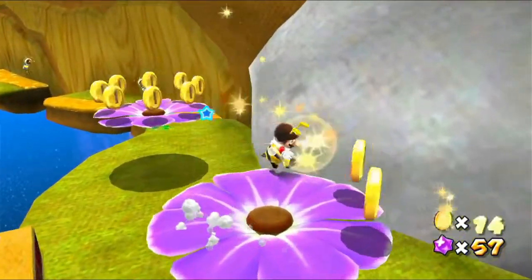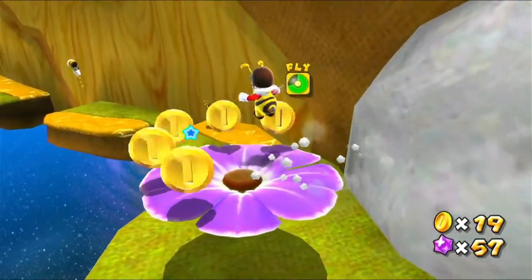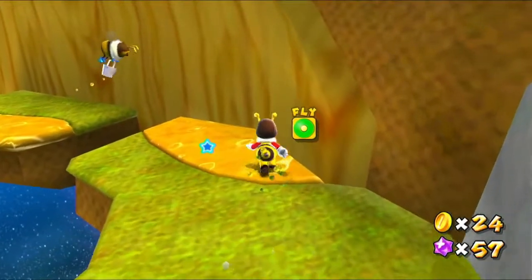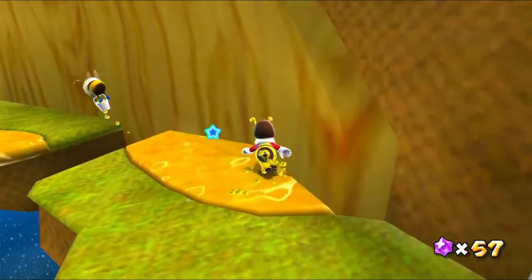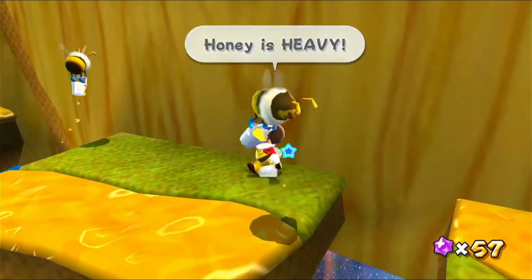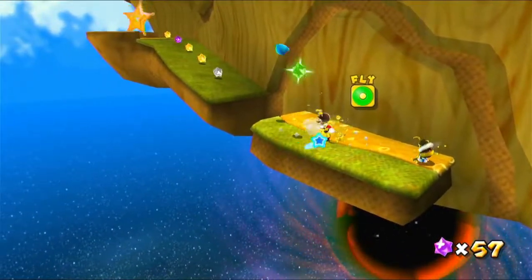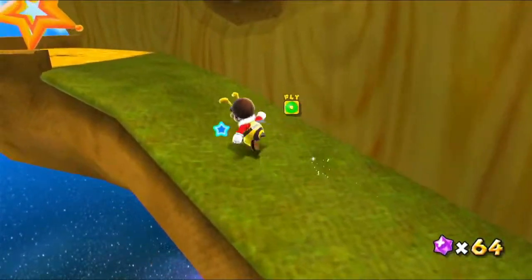As Bee Mario, you can stand on these flowers, but as regular Mario you're too heavy. Bee Mario is pretty cool like that. There's also this honey that works kind of like mud, so you have to be careful of that. This honey is so heavy. Anyway, let's grab all this and use this launch star.